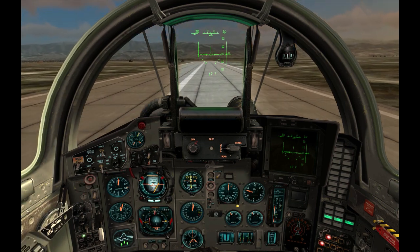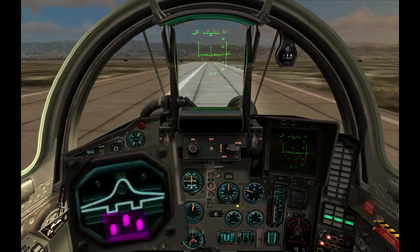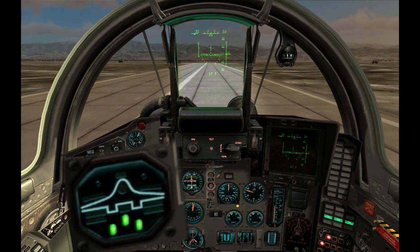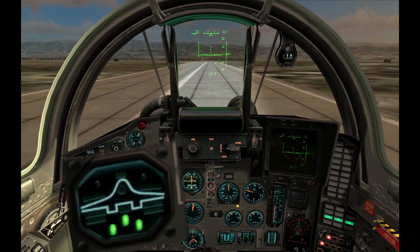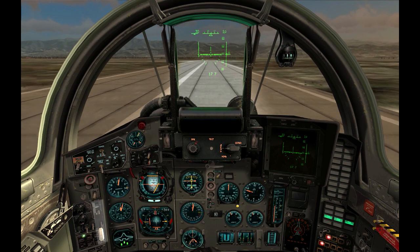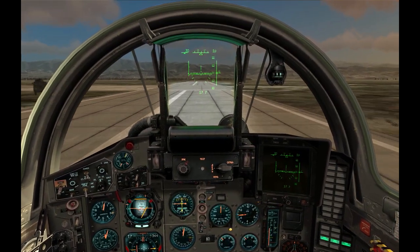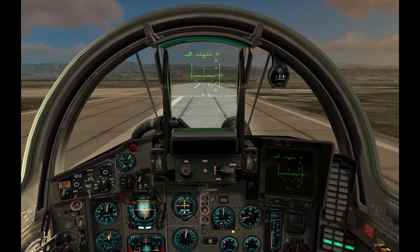This instrument is the mechanical devices indicator. It shows the state of the flaps, landing gear, and air brakes. Right now it shows that the landing gear is extended and secured, and the flaps and air brakes are retracted. Next to it is the landing gear lever. When you are approaching the runway, pull the throttle to idle and stop the plane.